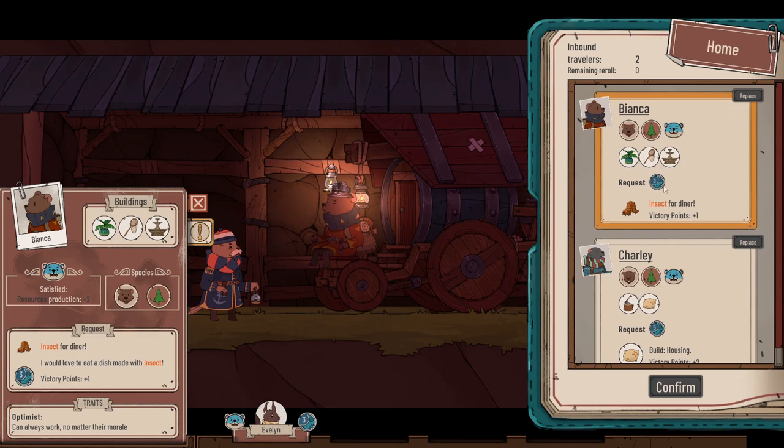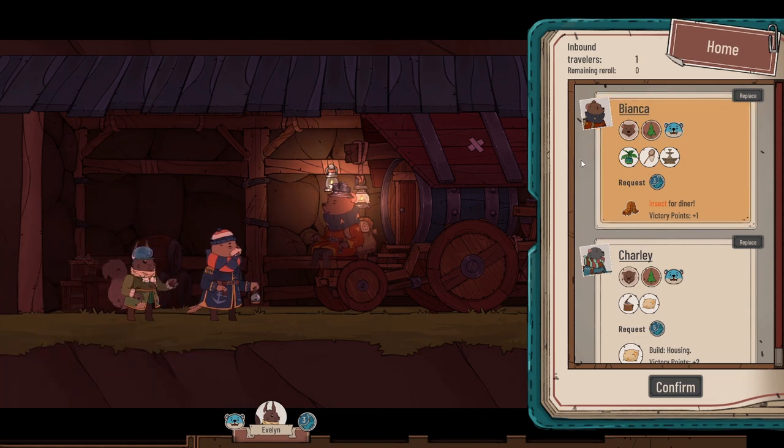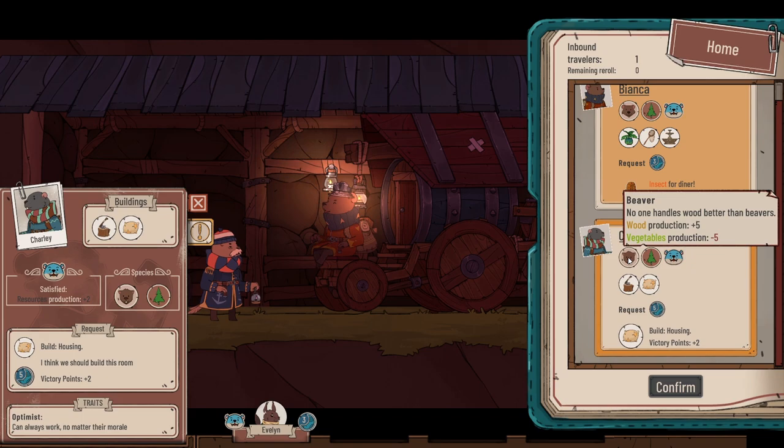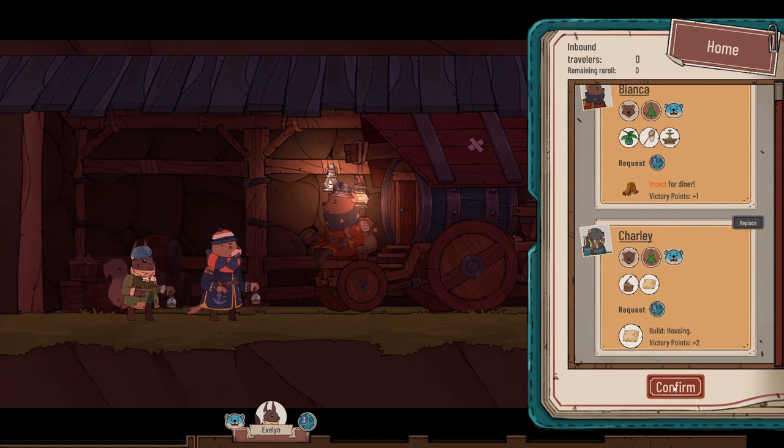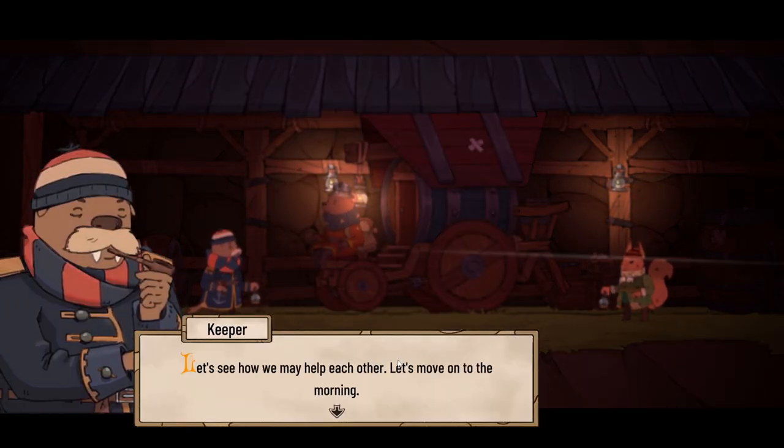So who are we getting in? Bianca's a bear - bears are good at making insects, so we could have different food types. She can work in a greenhouse, terrarium, or garden. Her request to complete within three days is to have an insect for dinner. Then there's Charlie - Charlie's a beaver. 'No one handles wood better than beavers.' They're good at wood production and can work in a woodcutter cabin. Their request to complete within five days is to build some housing, which gets us two victory points.